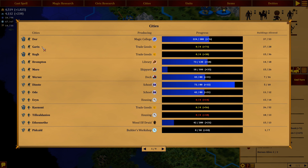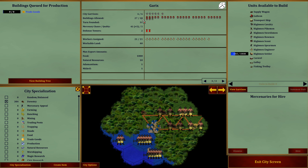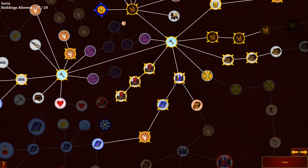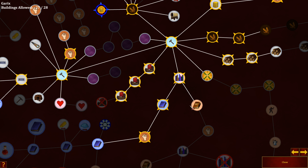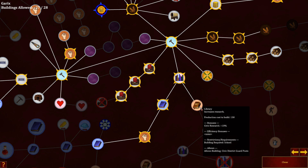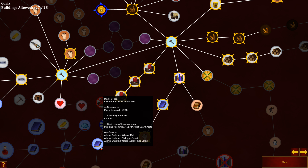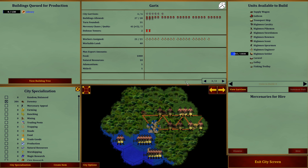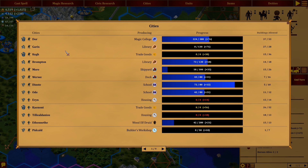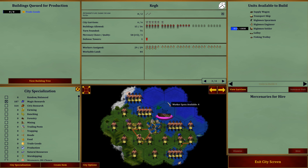Garrix is over here. We have room for one more building. We do have a shipyard here — we could build a galleon, actually. But why don't we go down and get more research? This will give us 10% for 130 production. This will give us 10% magic for 380. I think I want to get this one here. And what else do we have? Exit that and go to the next one — that would be Keg up in the north. Keg is such a good city.